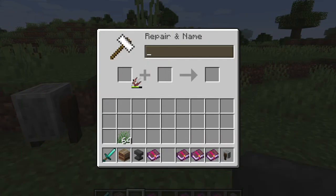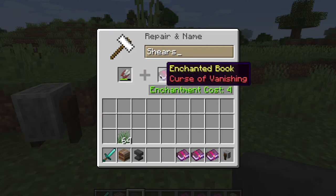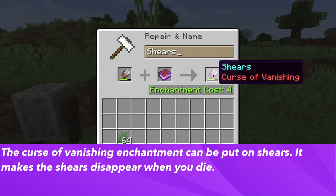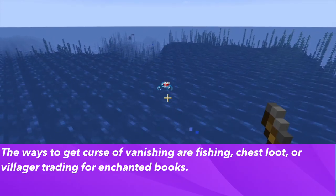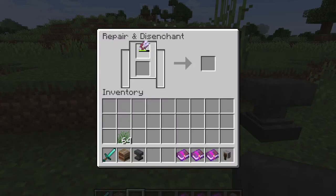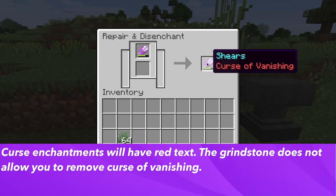There are several enchantments you can put on shears, mostly related to durability. The first is the Curse of Vanishing — when you die, the shears will disappear from your inventory. This isn't relevant in hardcore mode or with commands. You can only get Curse of Vanishing through fishing, chest loot, or villager trading for enchanted books. Note that curse enchantments have red text, and you cannot remove them with a grindstone.